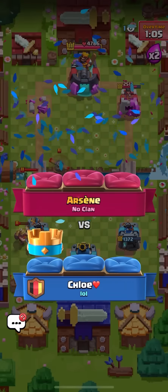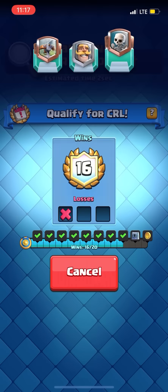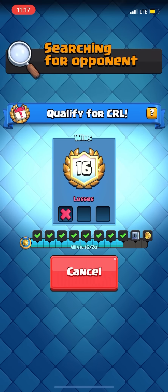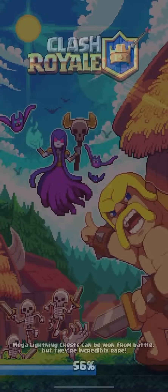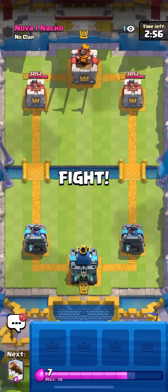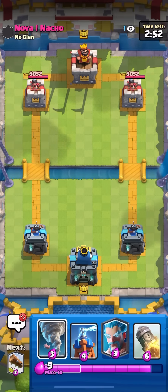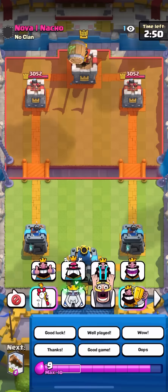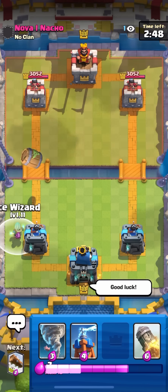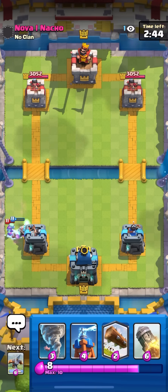That was a really terrible matchup — that guy did not know how to play that matchup. Also shows how broken the mirror is, I guess. I hate that card so much. Anyway, see when I find a game. Alright, I got a game — facing nova NATO. Kind of a decent starting hand focused on defense. I'm gonna play ice whiz in the back to cycle. He goes goblin barrel so I'm gonna have to ice whiz on the barrel. Good thing I saw the barrel because if I didn't I probably would have tried to NATO it to king and taken a lot of damage.